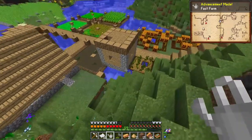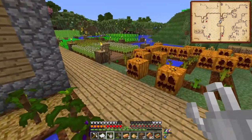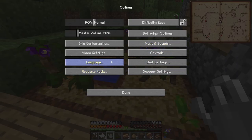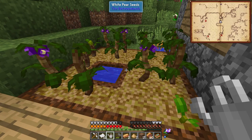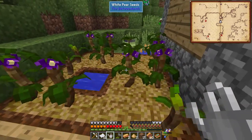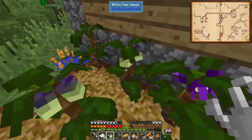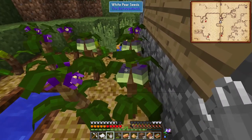These plants are growing nicely. I wanted to fill up the watering can and test it on the plants. Apparently there are no particles from this thing - oh, so it is working! It's working on the Betweenlands plants. We got our first white pear.